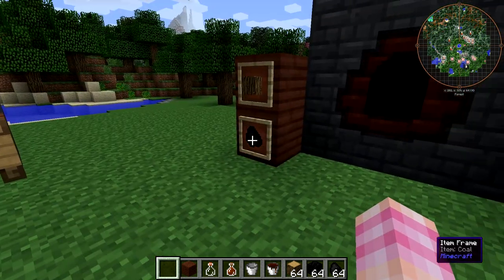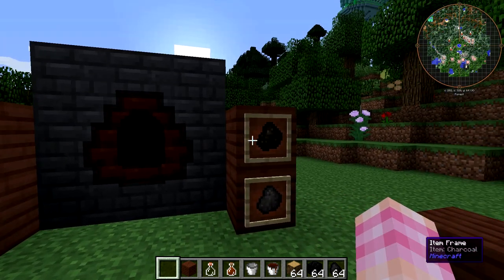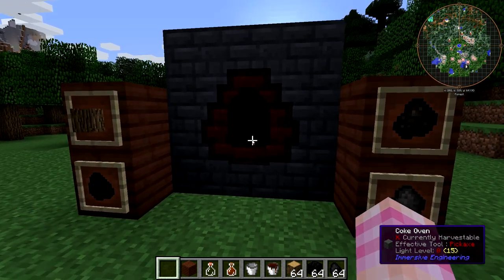You can put coal in it and it'll give you Coal Coke. Or you can put logs in it and it'll give you charcoal. You can also put blocks of coal in to get blocks of Coal Coke out — so it'll be a little quicker.